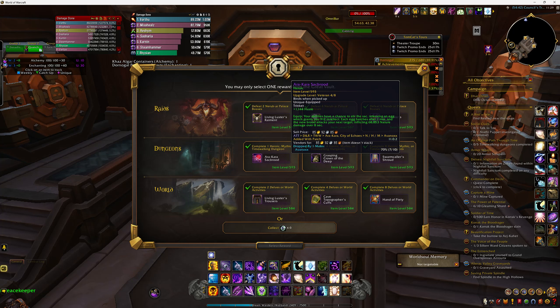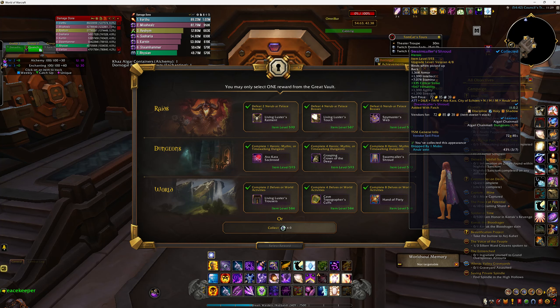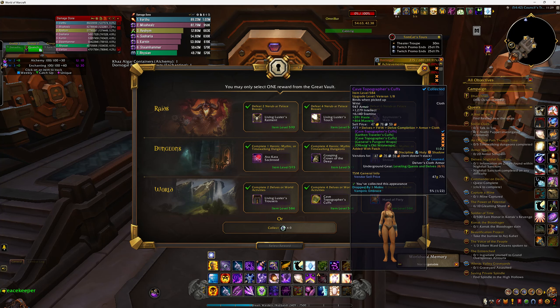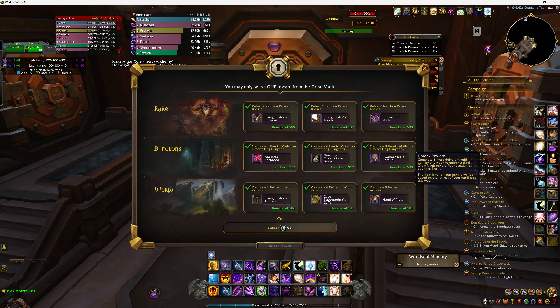There's also some Arakara Scabrood — great names — Crown of the Deep, Soul Mailer's Shroud, Luster's Trousers, Topographer's Cuffs, and Hand of Piety.